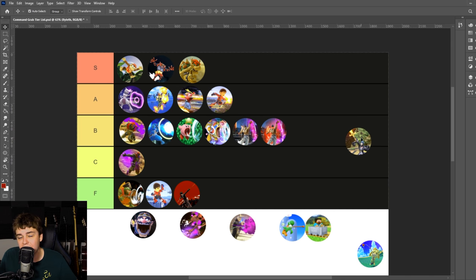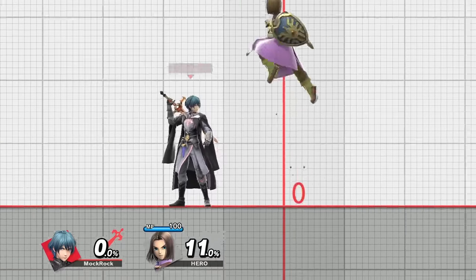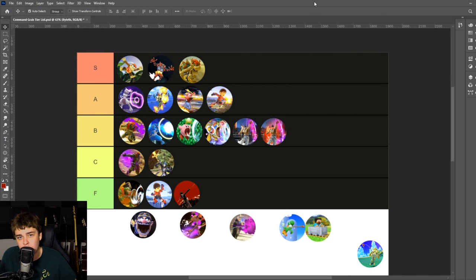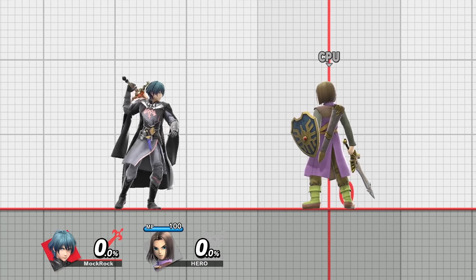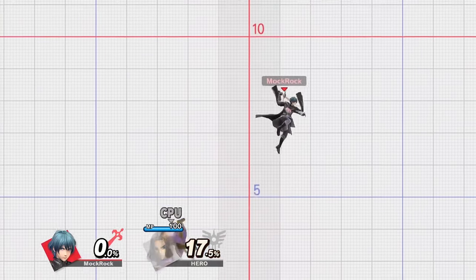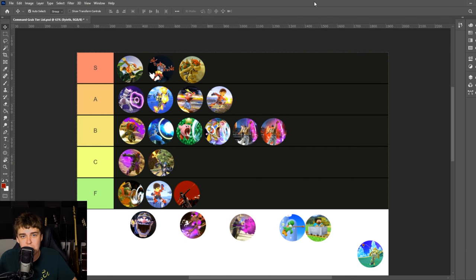Byleth's Sword of the Creator gets C tier — more utility than Joker's Grappling Hook, so it gets bumped up. Good combo potential at earlier percents, and later on it can lead to spiking kills off the side. It doesn't put you into freefall, so it's not the riskiest thing to go for. It also grabs opponents whether Byleth is on the ground or in the air and is actually one of their faster out-of-shield options. However, it has really poor horizontal range, and your opponent is going to be in front of you far more than above you. Byleth also has trouble closing gaps. It's also a hit grab that doesn't go through shields, which limits its use for platform pressure.